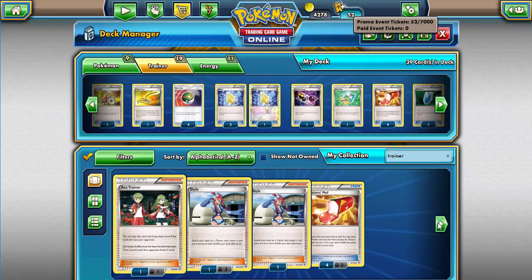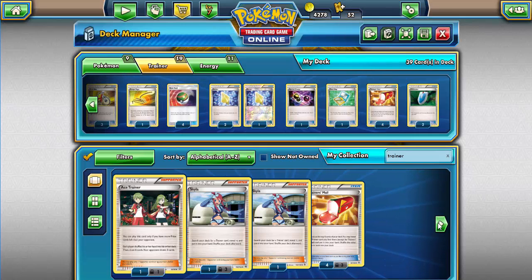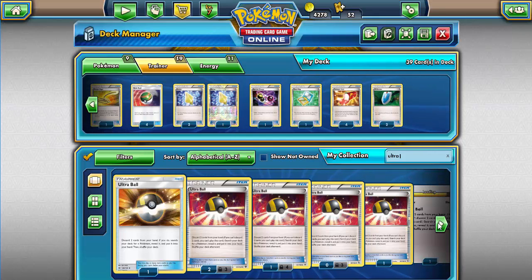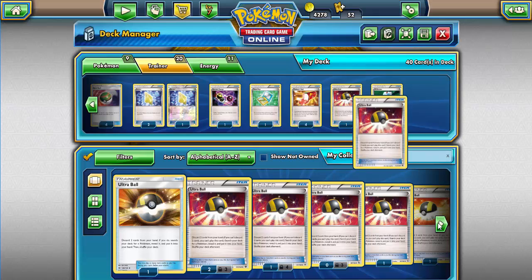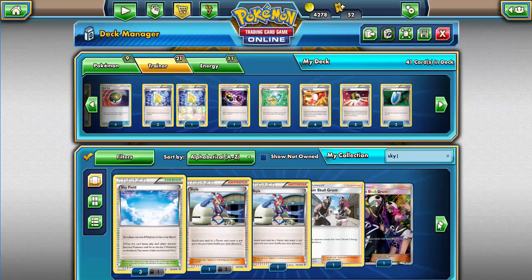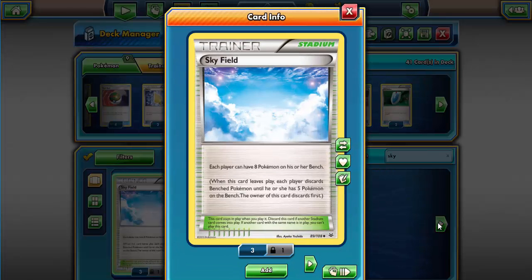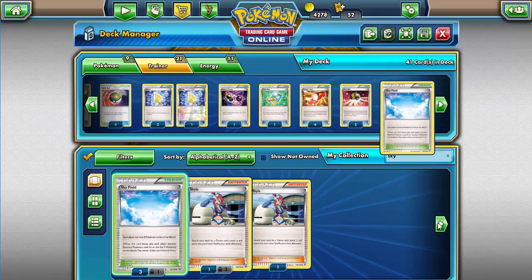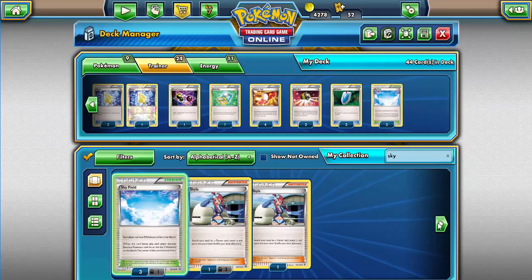Next we're going to be doing a few Ultra Balls, because if we don't find those Nest Balls we're going to need to find the Ultra Balls — going for a total of two Ultra Balls, we don't need that many. Then the next item we need is Sky Field. Sky Field is a really good stadium because it allows us to have a lot of Pokemon out on the field — each player can have eight Pokemon on the bench, which means you can have an additional two beyond the normal five. This allows you to have all four Passimians, other Mews getting set up, and both Orangurus out there for draw support. So it'll be very important to have that.